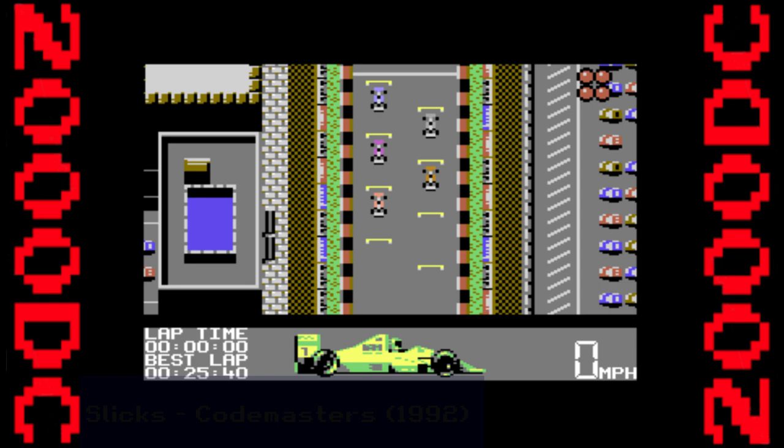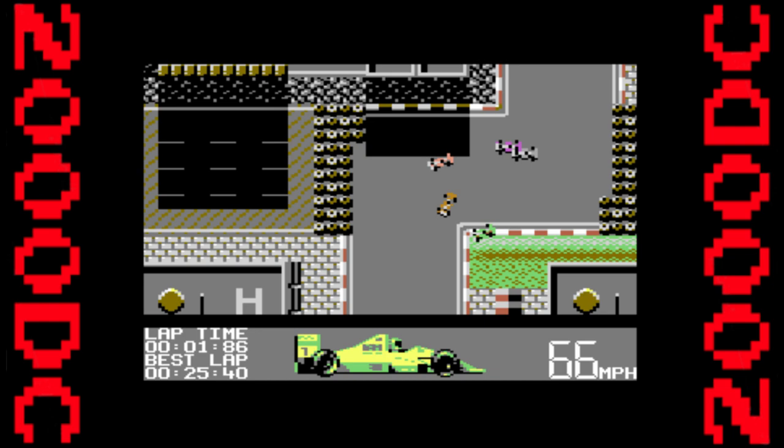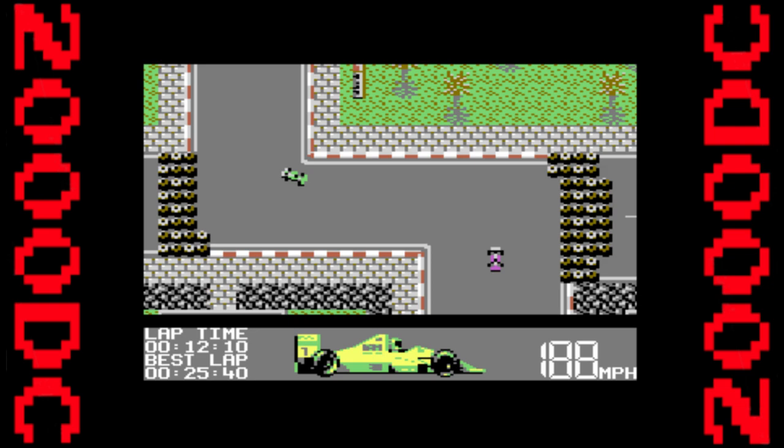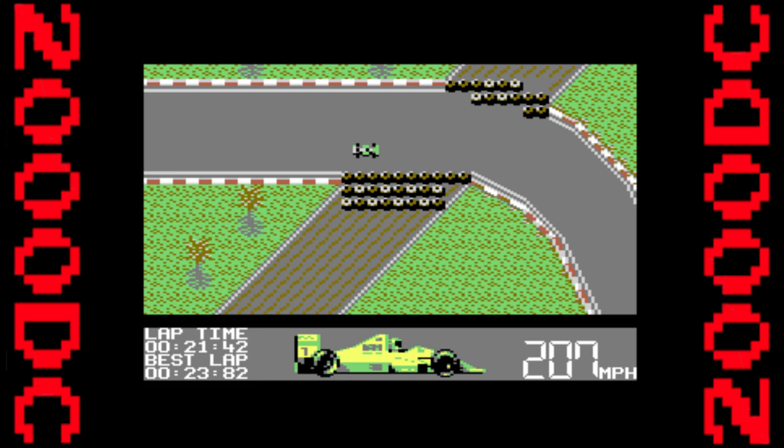Even though Codemasters produced a track-making machine series around the time Slicks was made, it apparently isn't the case of one influencing the other. What you will find though, is that this is the closest you can get to that series on the C64. This is a top-down Formula 1 game, with real team names but no license for them — something that seems unlikely today. Memorising the tracks here is key, as you have no in-game map to guide you.